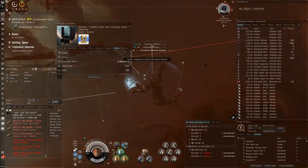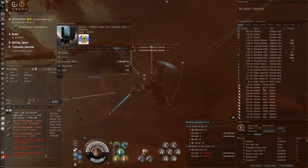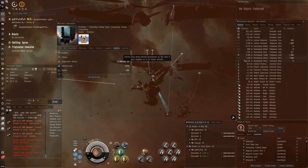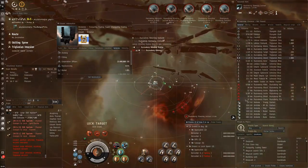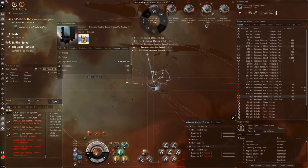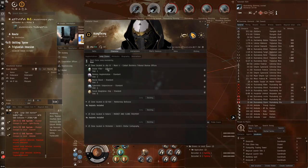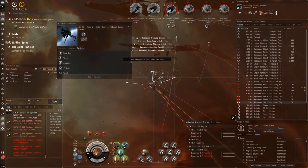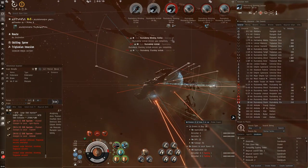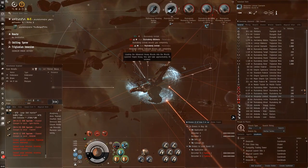If you're planning on not switching out your implants for a while, I'd strongly recommend leaving the clone in an actual station, not a citadel. Stations cannot get destroyed, so they're basically guaranteed to still be there. The only downside is the 24-hour timer before you can switch clones again. For example, I have some trading clones stored in GTA4 Caldari Business Tribunal Bureau — that's a station — and I keep them there so I don't have to stress about citadel attacks.